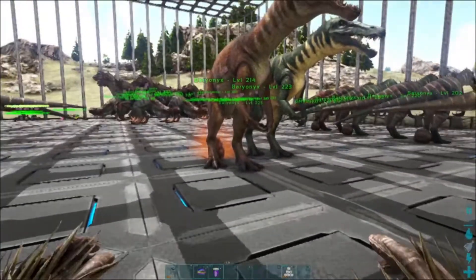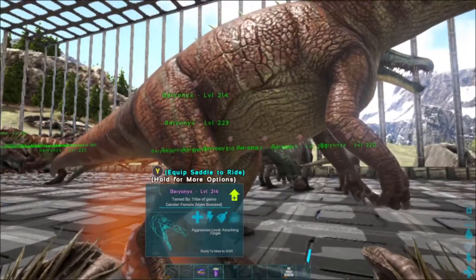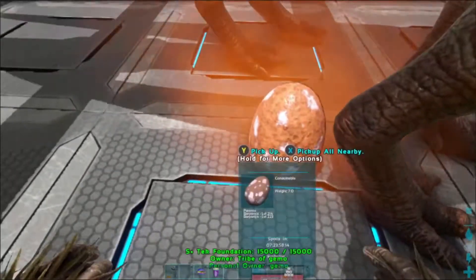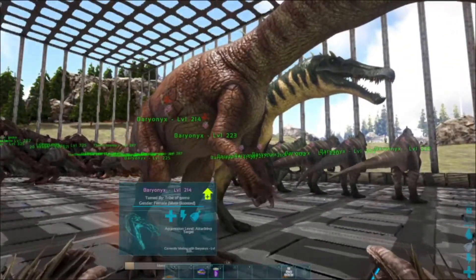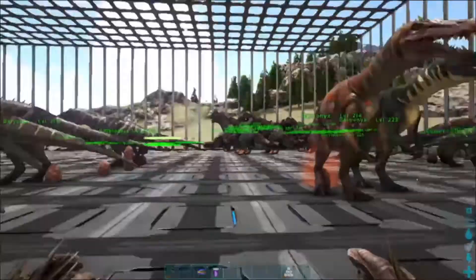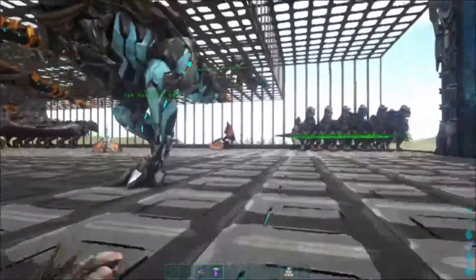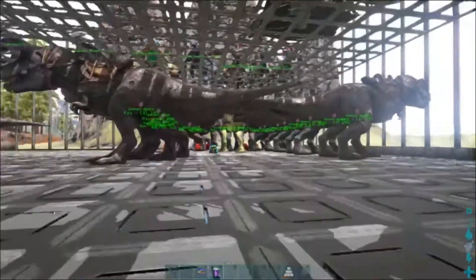For stacking mutations, once you get your mutation, if it's not the mutation you're looking for, you don't use it. Once I get my base baryonyxes and start breeding them — say I have nine or ten — I'll show you how to set them up. If you're on Switch, you have to have them on wander and build a little box around them because it really sucks. On PC you don't have to worry about it — you have a dedicated mating setting.